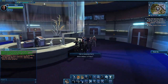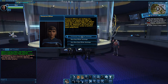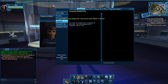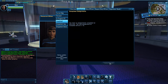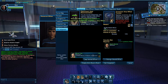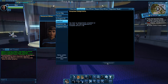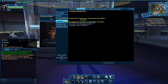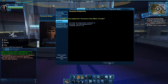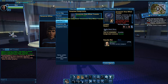So I take my three green officers and I come over here and I want to talk to the personnel officer. I'm going to do 'Exchange Officers' and I'm going to do 'Uncommon.' You can see here are the guys I bought. I'm going to start the project — it just takes five seconds to complete. I'll wait for it to be done, get my three officers, do it again, wait for it to complete, get my officers, do it again, wait for it to complete. And then I'm going to go back and see what I got, if I got anything good to donate.